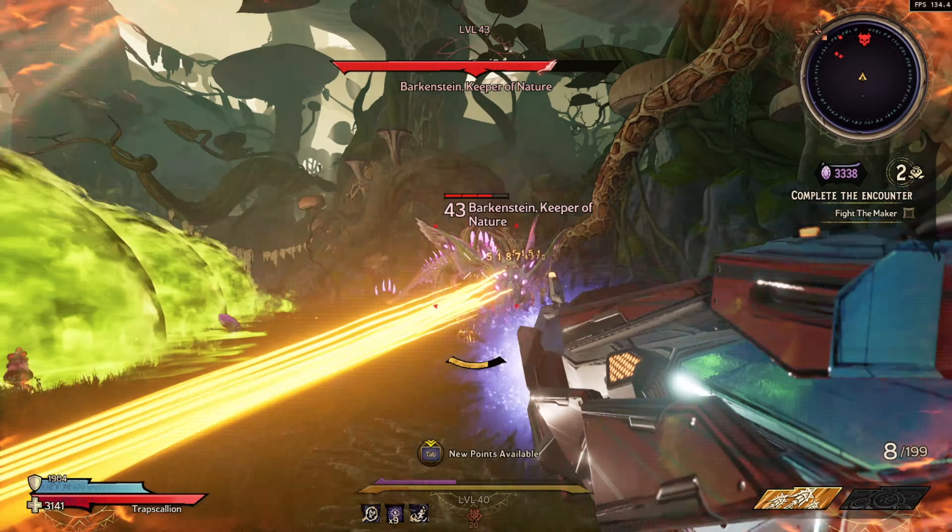To begin the boss fight itself, you have to first finish your chaos run. After you've beaten the boss of the run, two portals will spawn — one gold and one red — and we want to go to the red one. You'll watch a cutscene, but if you want to skip it you can simply shoot her and it will start the fight. Once spawned in the arena you will see Barkenstein the Keeper of Nature right in front of you. Just wait for Tinda to stop talking and the fight will begin.